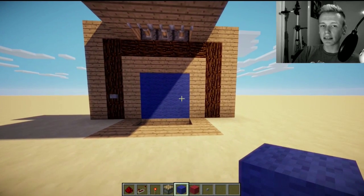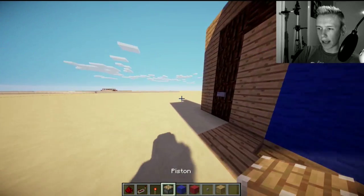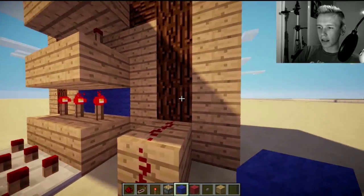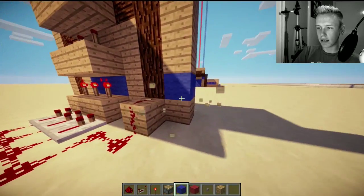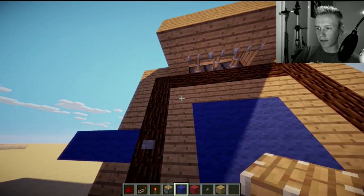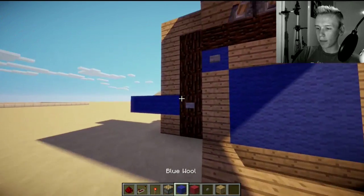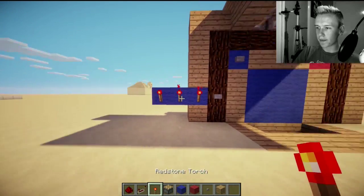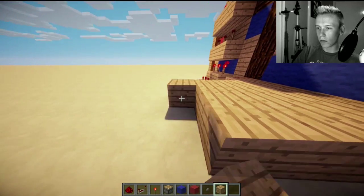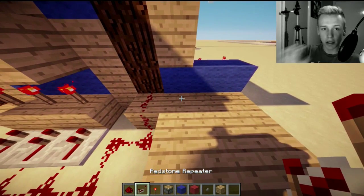This is a symmetrical build and it works exactly the same on both sides. So I'll do the most complicated side. You're probably wondering why is this the most complicated side — because the button is here and it's not on the other side. So you want to go three out and make sure it looks like this. Obviously put the button in too for your team players, so red and blue. You then want to put torches on the three that you've gone sideways, and then you want to do this all the way back to about there.